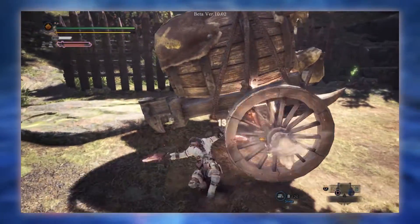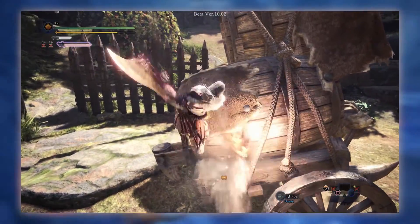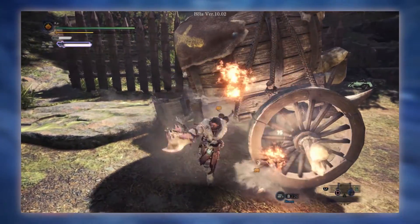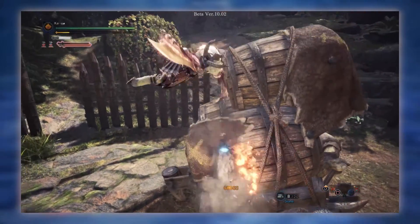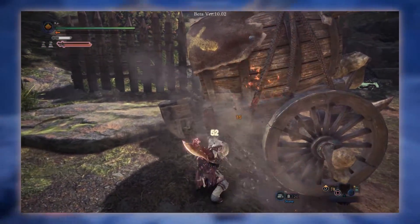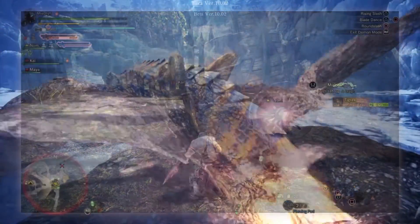The example given in the hunter's manual was to perform the double round slash combo — Circle, Circle, Circle while in demon mode — follow this up with L2, then Triangle to perform the Spinning Rising Slash. As you land after performing the move, go back into the Circle, Circle, Circle combo, enter the Special Claw Attack with L2, back into the Spinning Rising Slash with Triangle, and rinse and repeat.